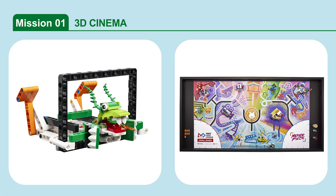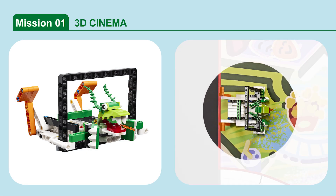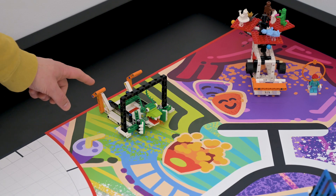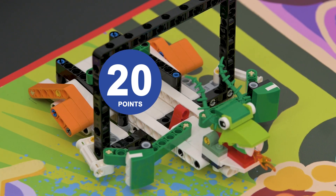Mission 1: 3D Cinema. Trigger the 2D Cinema screen to become a 3D experience. If the 3D Cinema's small red beam is completely past the black frame.